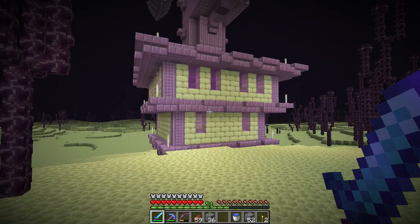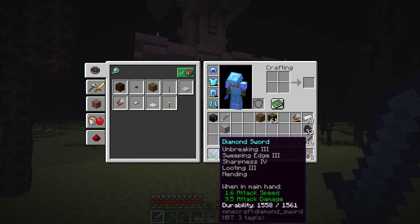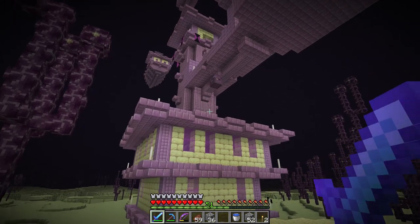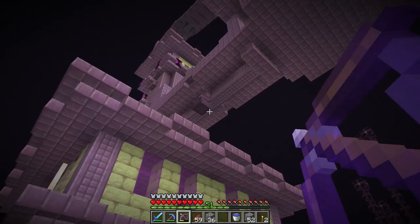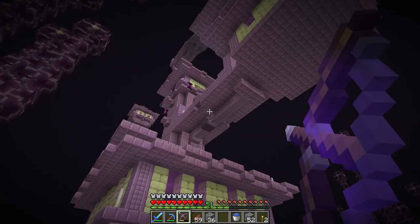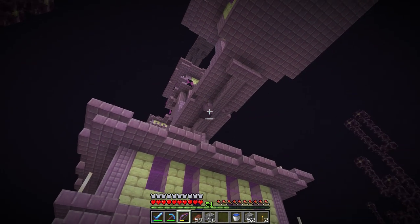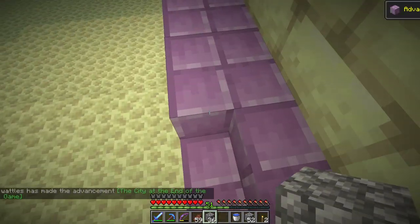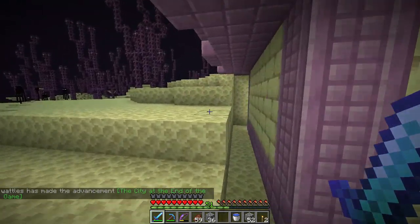If you stay closer to the structure you'll probably be a little bit safer. Ideally you want to kill shulkers with a looting 3 sword. Shulkers drop shulker shells, but not always — looting increases the chance. If we can pick up the shells we can make shulker boxes, which are basically backpacks. When a shulker is closed, arrows will actually bounce right off it — we have to wait for it to open up. Let's get inside.